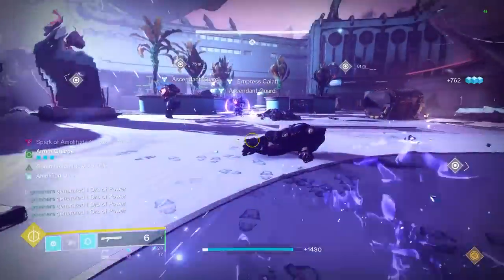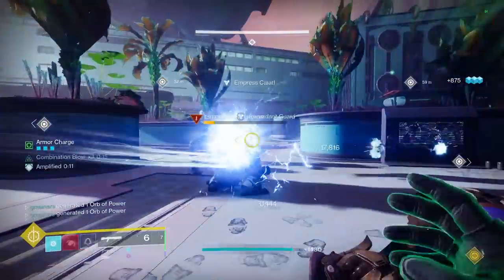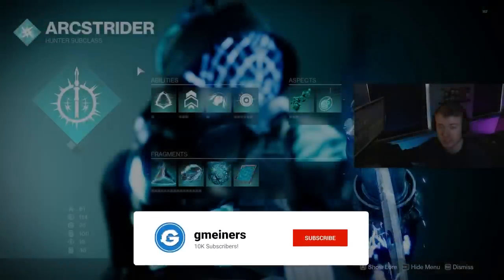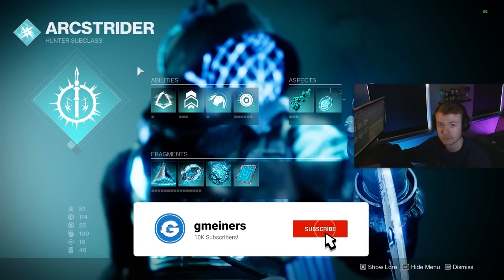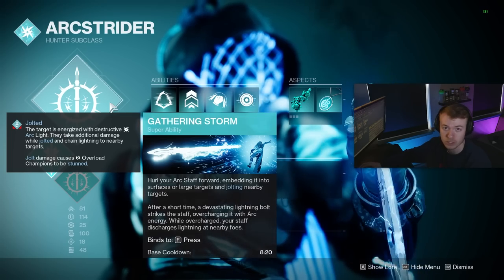You're going to want the right subclass layout with the build, along with the best mods too, both of which I will be going over. For your super, make sure you're running Gathering Storm — it's just instant cast and does way more damage than Arc Staff.